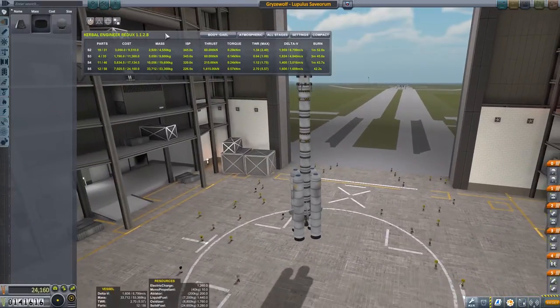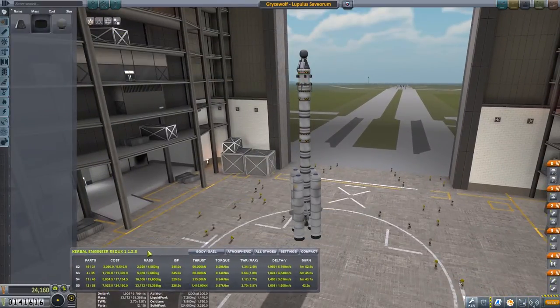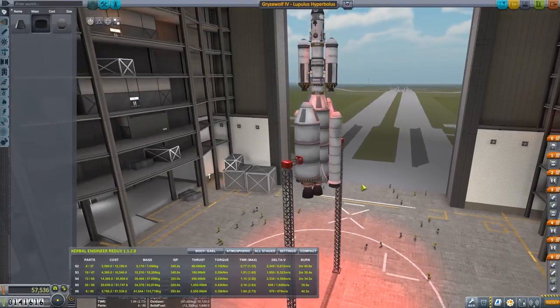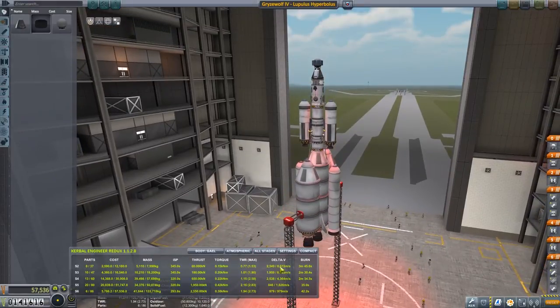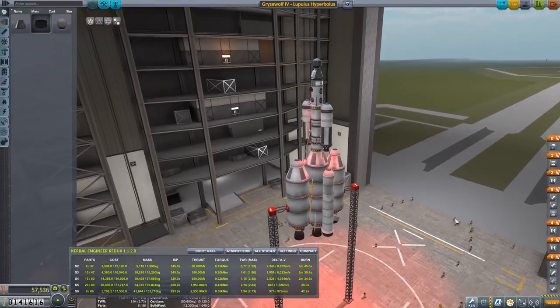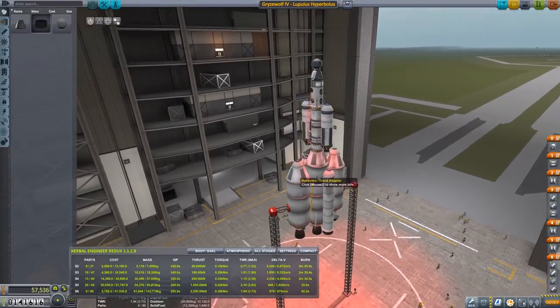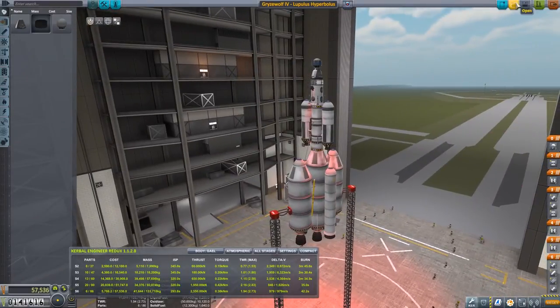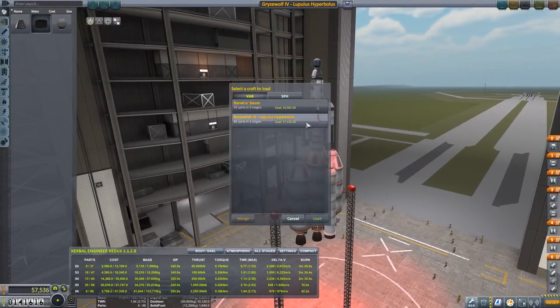As to the ships we have available, two ships have been submitted. The Griswolf Lupulus Hyperbolas offers a strapping 8.6 kilometers per second of delta-V, and it looks juicy with lots of red lights and explodey goodness — controlled explosions, of course. Then we have the Barrel of Boom, which is cheaper. Quite a lot cheaper, actually.